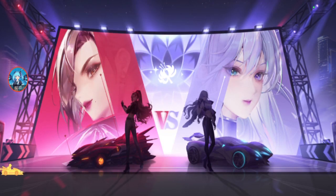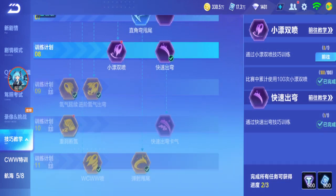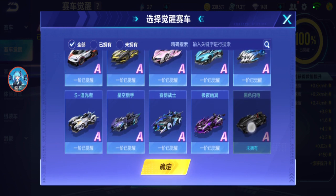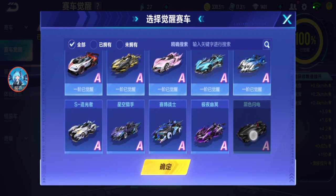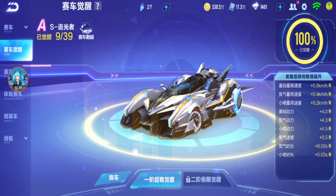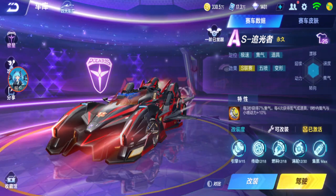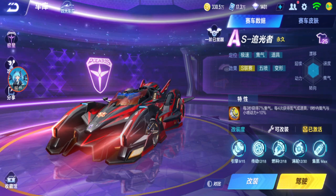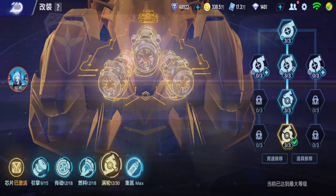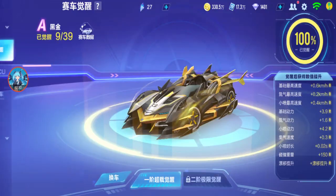Do you even need top tier cars? Old cars are already this good. Okay, let's go to some more powerful A cars. I'm going to test my Light Chaser — this one I already awakened and full modded. I used this car as my main A car when it came out. It was my first diamond A car from gacha. Light Chaser — I have a skin as well. Modding is right, left, left, middle.